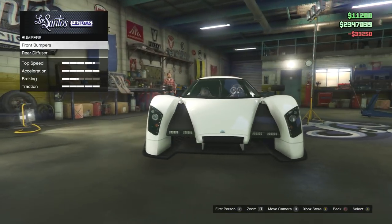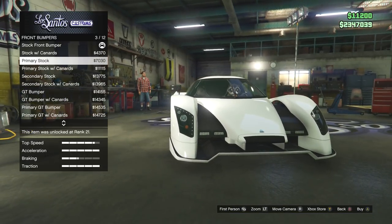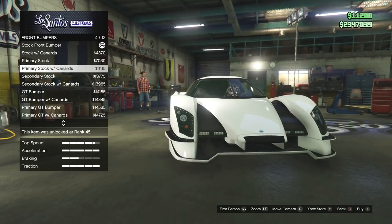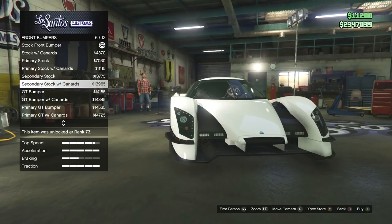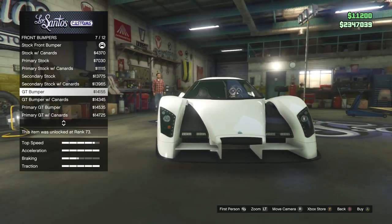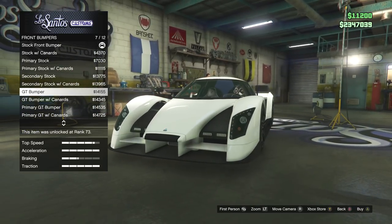Race brakes and now the bumpers. There's quite a few selections to this — mostly a lot with canards, which make it look like a Radical, like the SCX Radical, which is an amazing car. And this one right here is the proper Glickenhaus bumper, but to me I don't really like the way it looks on this thing.